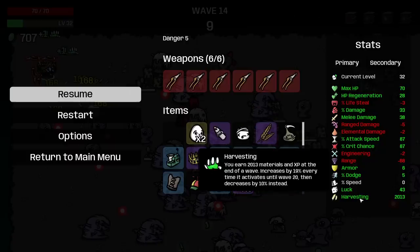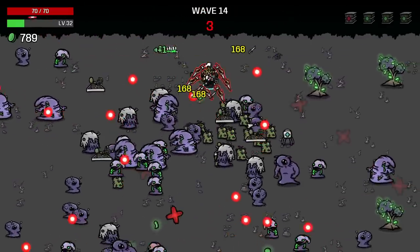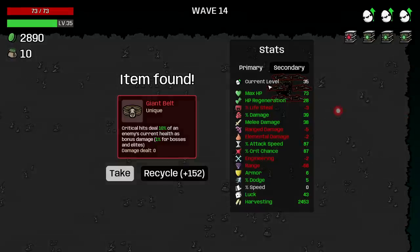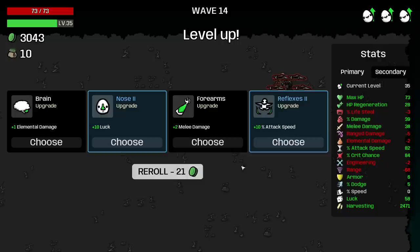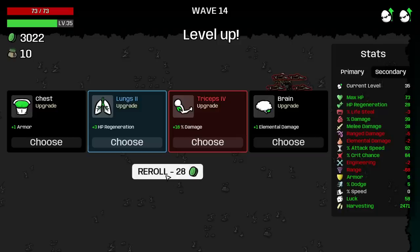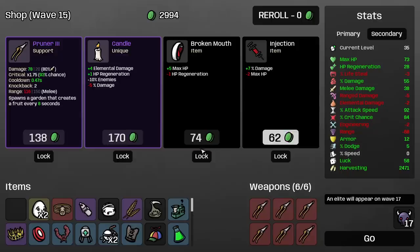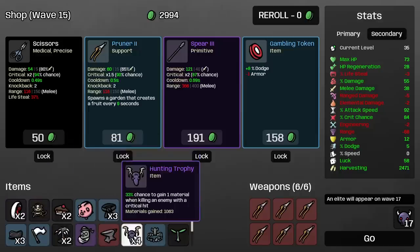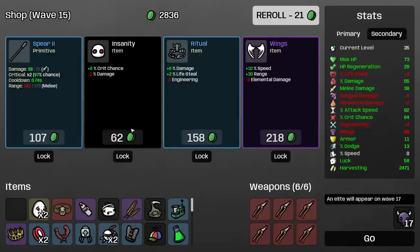Scaling by how much? 19% every wave — 19% more harvesting gain every wave. Pick it up now if we can. Crits do percent of health — yeah, that's good. We're going to be critting a lot — why not? I'll take a Bowler Hat mostly for the luck. Attack speed is good. Damage is good. Harvesting is good, but I'm just going to say nah. Take some flat armor. I don't think I want to take Candle anymore though.